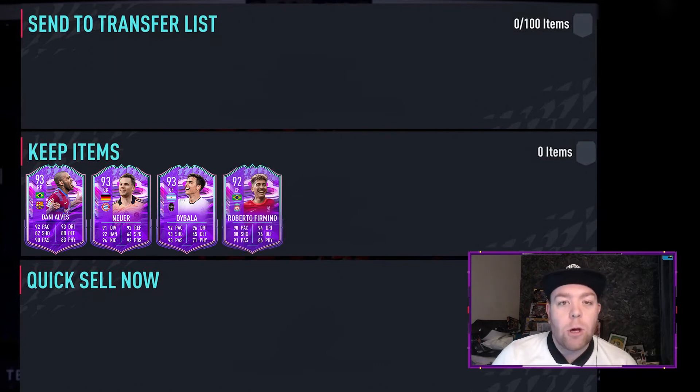Roberto Firmino is up next — 92 rating, five-star weak foot. 90 pace, 88 shooting, 91 passing, 94 dribbling, 76 defending, 86 physical. A very nice all-rounded card. Keep him in your club. It might be worth selling him depending on what else your team has around him because there are better players in the team, but I'd keep him in your club — I just really like this card, and yeah, Fut Birthday, it's always good to have some fun.